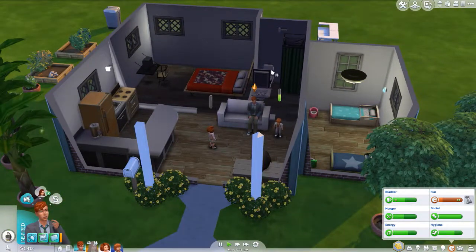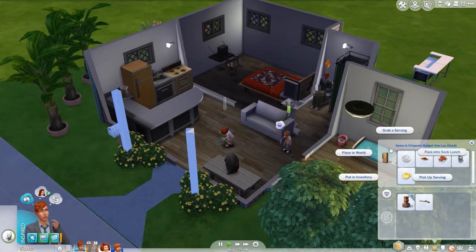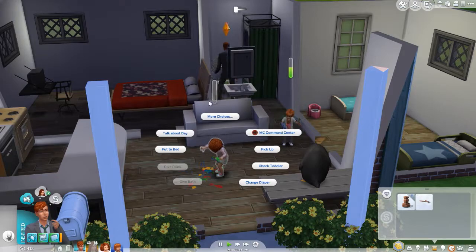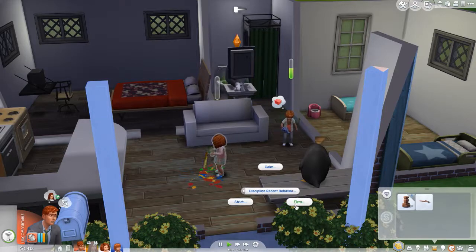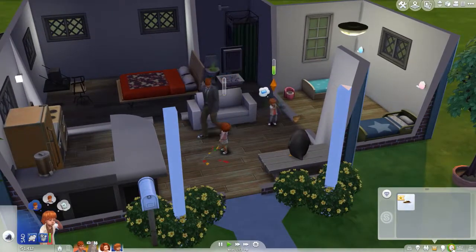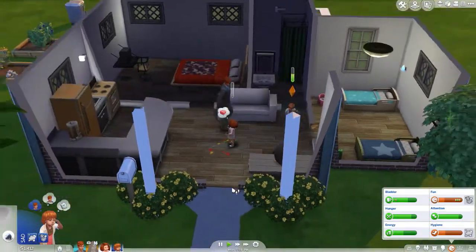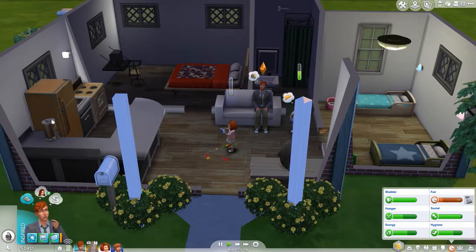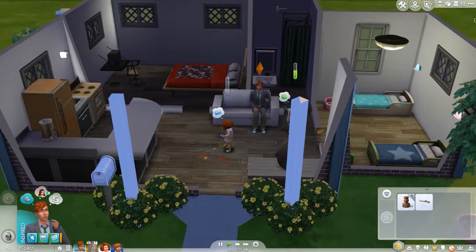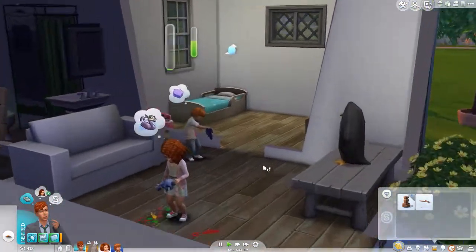Nick can do what he needs to do — use the bathroom and get some food. But before he gets food he has to discipline his daughter. He's gonna be firm first and tell her not to make a mess before yelling at her. What's wrong with him? Oh, he's dirty. He's having some fun with his Triceratops toy. Oh goodness, what have I gotten myself into? It's definitely gonna be rough.